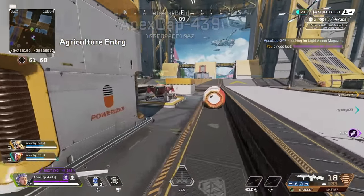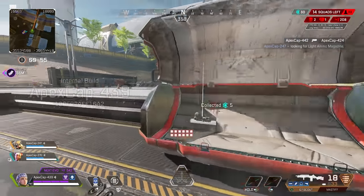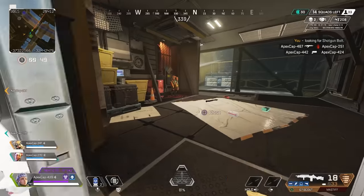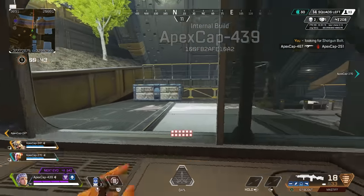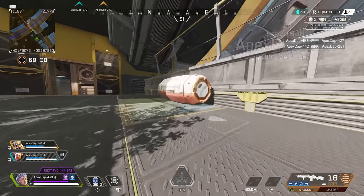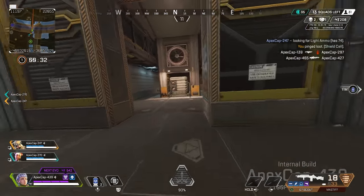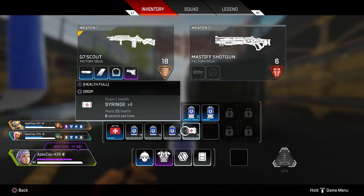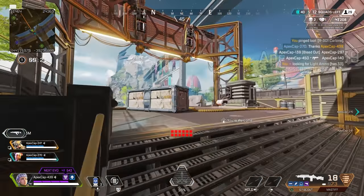There was one in that box — if he checks it he'll get a level one. I'm struggling on light ammo. I've got the world supply of shield cells as usual. Does anyone need any shield cells? I'm just going to leave them on the floor — they're all coming this way so they'll see them. I'm in desperate need as well, teammate.